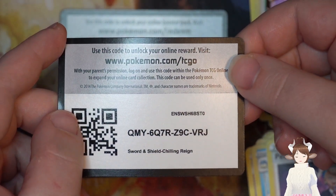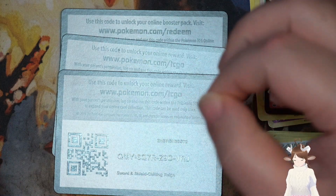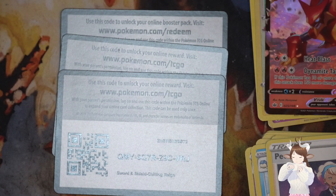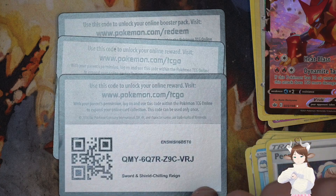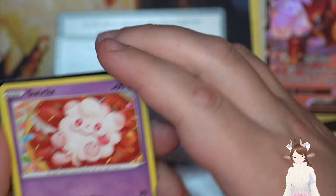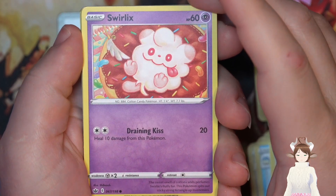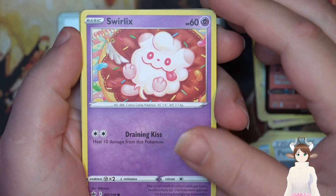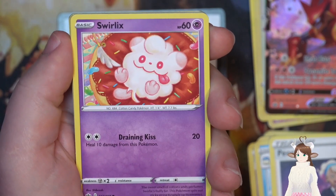And you guys get the code: QMY-6Q7R-Z9C-VRJ. One, two, three, four, five. I don't know how to make it less shiny. Alright, so we got our next set — Swirlix, that's kind of cute. And again, all these codes I'm gonna at the end just do one giant picture of them all so if one of them hasn't been picked up you can pick it up.